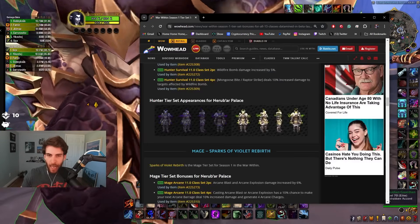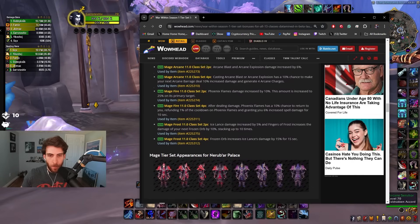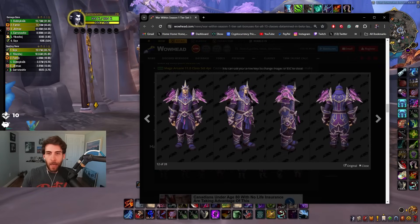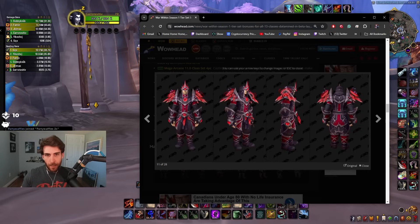I like the hunter set, I like it a lot. We already saw the mage ones — mages have the best set. You guys better be making your mages because this set looks awesome. I look like a Dalaran cyclops wizard — you know, look at me, I'm a freaking cyclops.